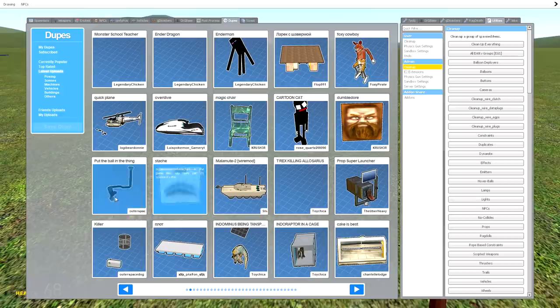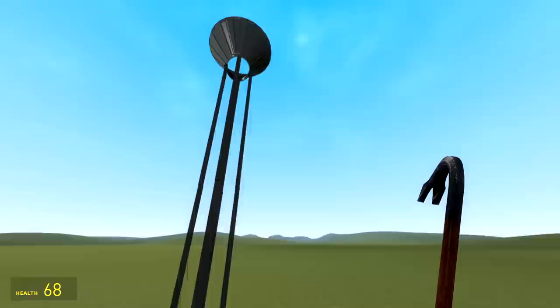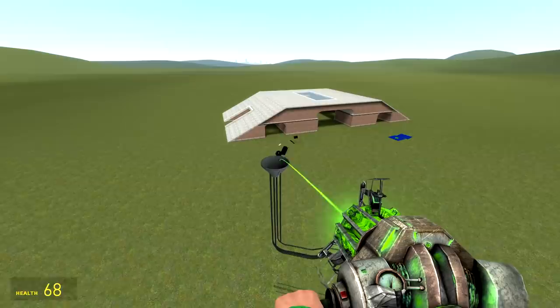Magic Chair — I didn't know what to expect but it's pretty much disappeared. What is that? Put the ball in the thing — okay where's the ball?